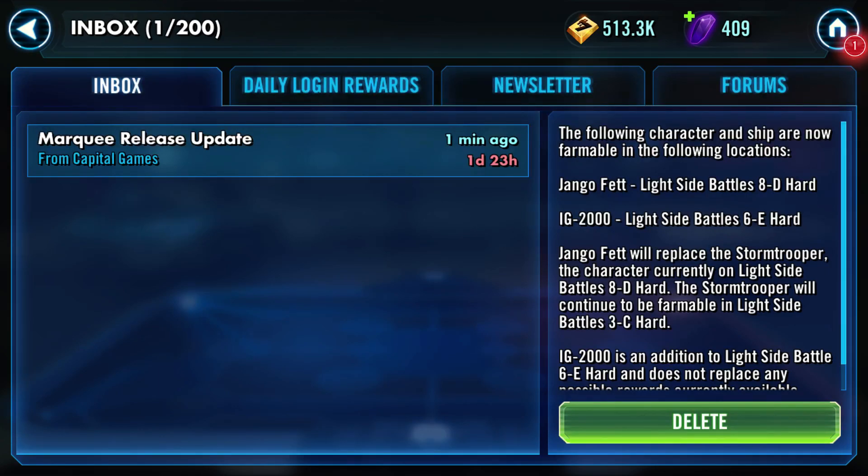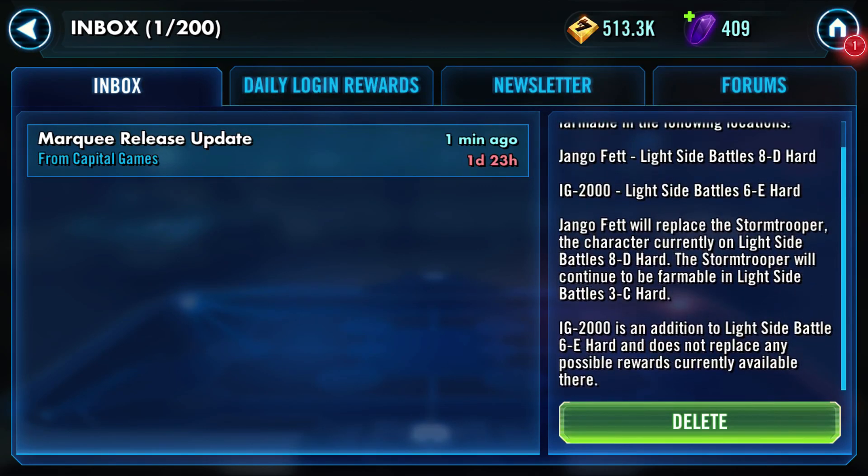I'm going to have to actually spend some points on Stormtrooper now. Jango Fett's been out for a while - I've been feeling like he's been late for his farm. Jango Fett is a hard side farm - nobody is surprised by that. IG-2000 is a ship that will be on light side. So these are both light sides, which is nice because I've been feeling like all the good ones have been on dark side for a while, which actually made getting my three light side battles in every day kind of tricky. Jango will replace Stormtrooper, which is fine - he's still farmable from a different battle.